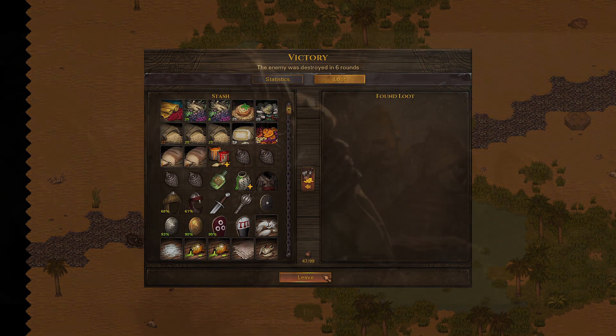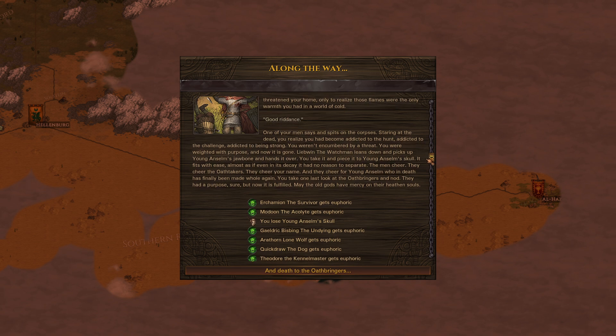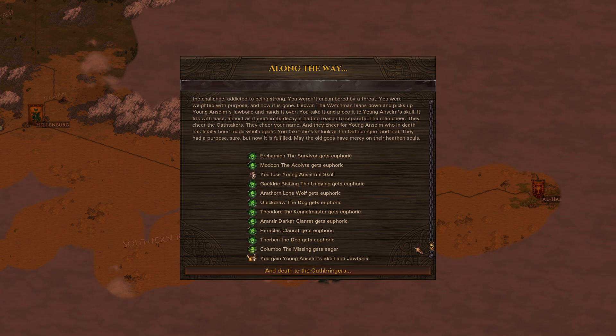What a cool event. Curious if it's triggered by reaching max level. 'Two bodies on the ground and a weight off your shoulders, but you thought it would be different. The Oathbringers are no more. It is almost as if you put out a fire that threatened your home, only to realize those flames were the only warmth you had in a world of cold.' One of your men says 'good riddance' and spits on the corpses. Staring at the dead, you realize you had become addicted to the hunt, addicted to the challenge, addicted to being strong. You weren't encumbered by a threat — you were weighted with purpose, and now it is gone. The watchman picks up young Anselm's jawbone and hands it over. You take it and piece it to young Anselm's skull — it fits with ease. The men cheer the Oath Takers, cheer your name, and cheer for young Anselm who in death has finally been made whole again.